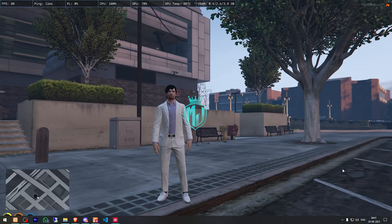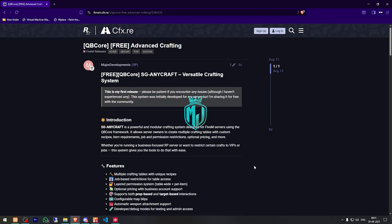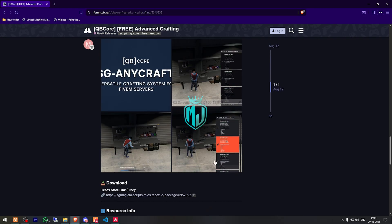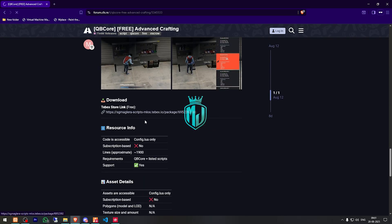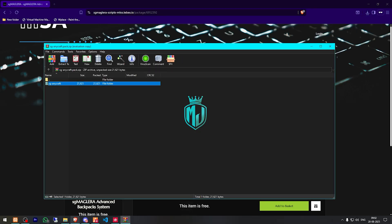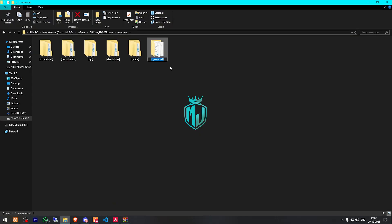I will provide the link in the description box. Right here we have our Advanced Crafting from Major Developments. We need to scroll down and get it from the DevX Store — it's completely free. We have to get it and download it. After downloading, we simply open the file, extract it to our resources folder, copy the script name, and add it to our server.cfg file.